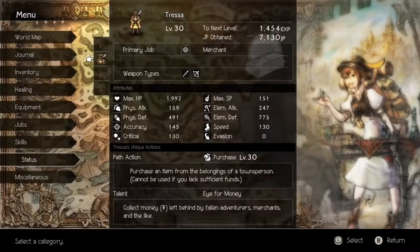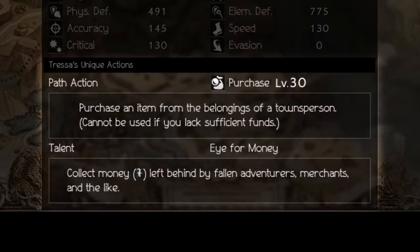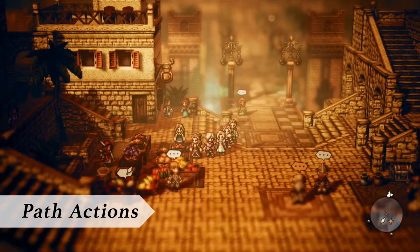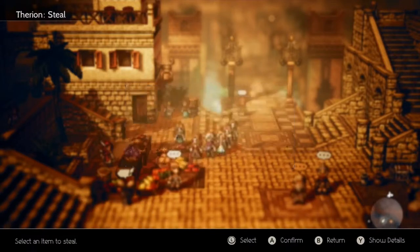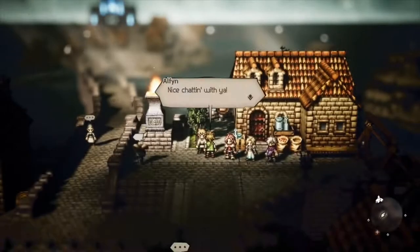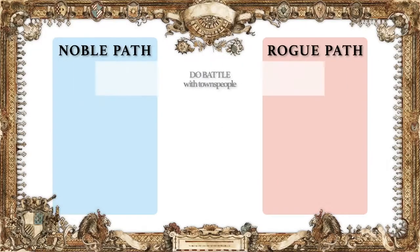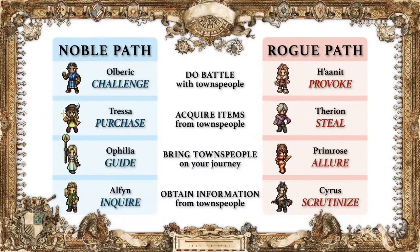Each traveler has his or her own distinct abilities, which can be divided into path actions and talents. First, let's look at path actions, which provide a variety of ways for your travelers to interact with the people around them — challenge townspeople to battle, acquire items from them, lead them to new destinations, learn their untold secrets, and more.